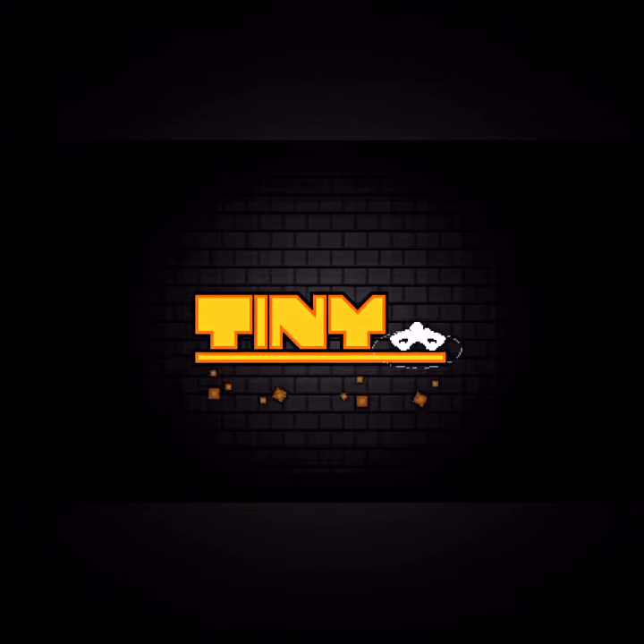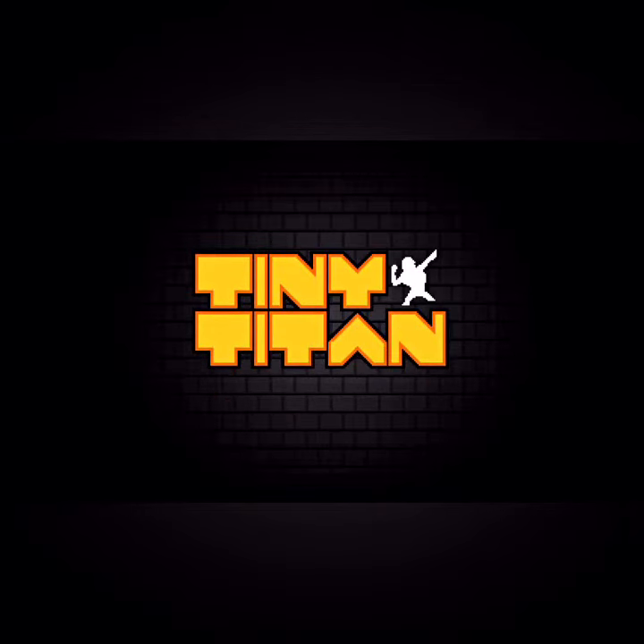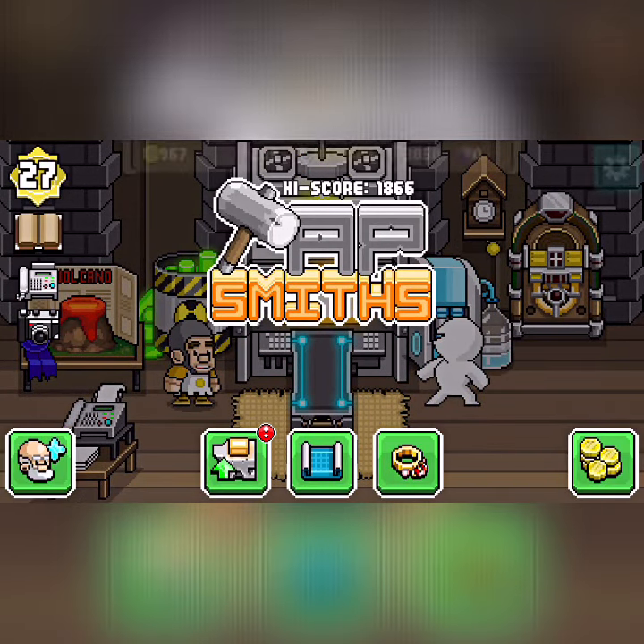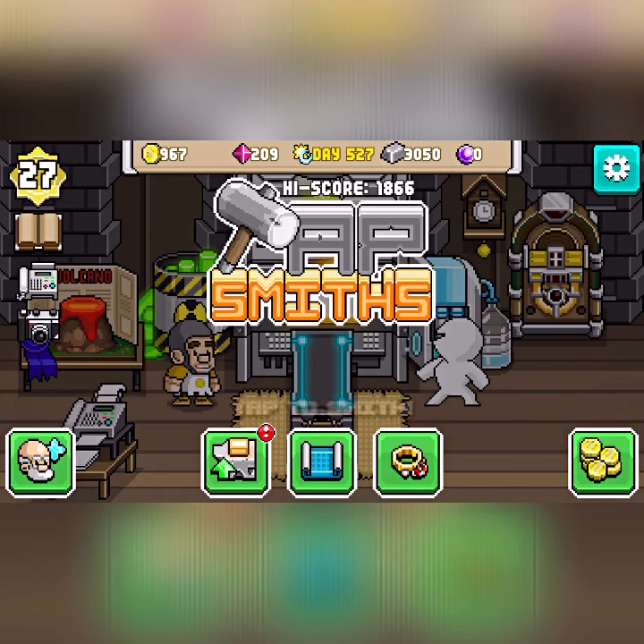This is how to get the 8th easter egg on Tapsmiths. For this to work, you are going to have to have the Smith Squiresmith. And if you don't have that, watch my last video on how to get Squiresmith, the third secret character.